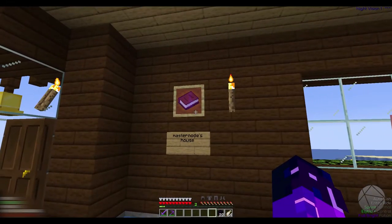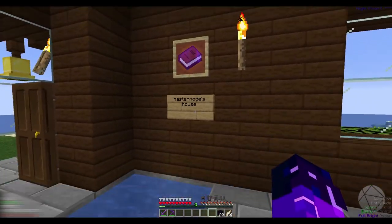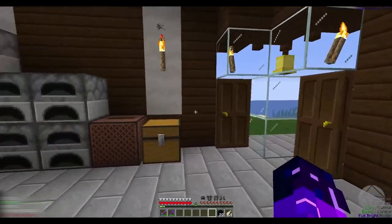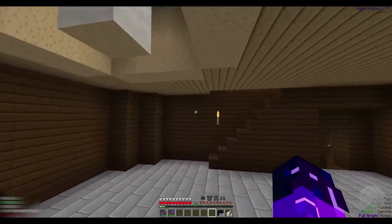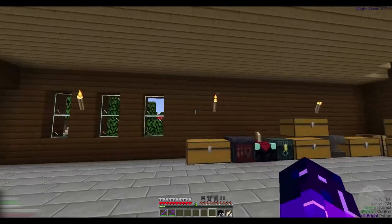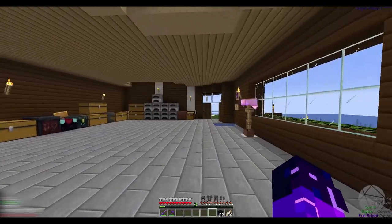So yeah, first person that finds it, there is a book right here. It'll probably be gone by the time you see this video, because I'm sure someone will find it by then. But yeah, we're going to head out, and I guess we'll come back and check on this base at some point, but for now we're just going to head out and try to find an End portal.